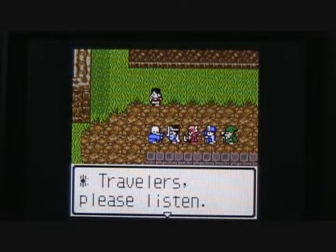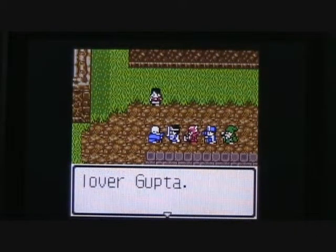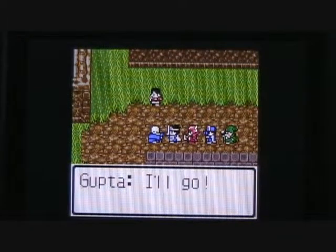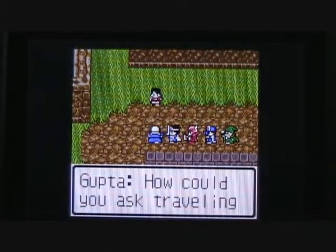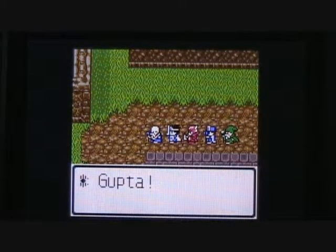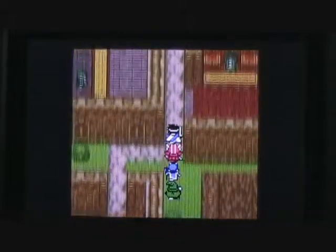Let's see who this old man is. He tells us: 'Travelers, please listen. My dear granddaughter Tanya was abducted by a gang of bandits. The young man there is Tanya's lover, Gupta. I had hoped they would marry and take over my shop.' Maybe this is the shopkeeper who sells pepper. He asks us to save Tanya, but Gupta insists he'll go himself. Well, that guy looks a little wet behind the ears — he probably couldn't defeat a slime, let alone a whole gang of kidnappers. So not only are we going to have to rescue Tanya, but perhaps Gupta as well. That looks like the next quest — the hero's work is never done! Time to head east and find that cave where the kidnappers are holed up.